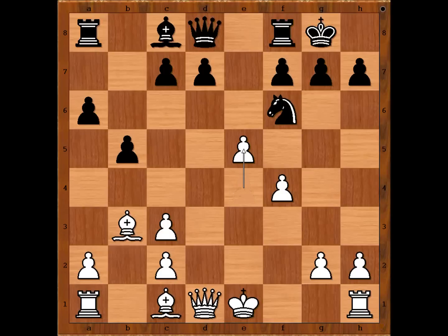e5. Black to move. Reti played c5 — what a move! Very clever move. He is threatening to trap the bishop.